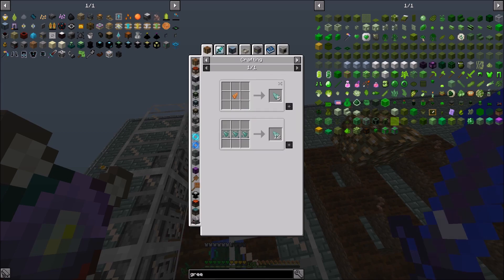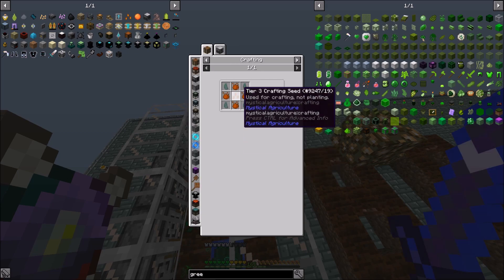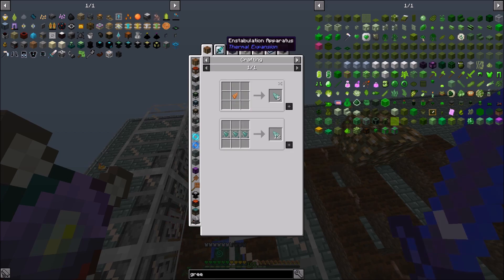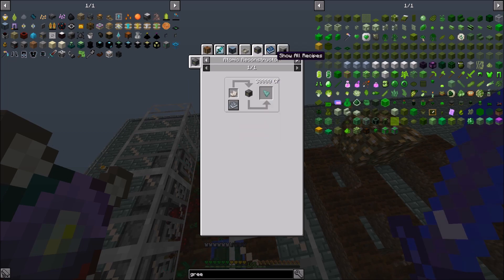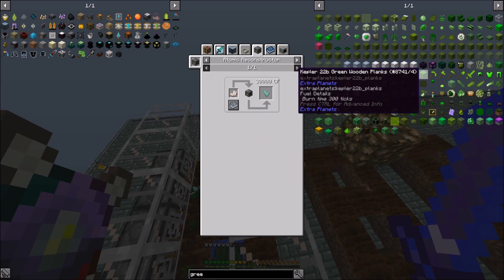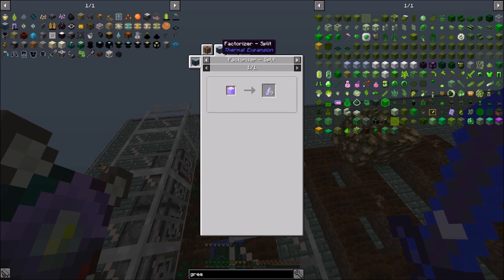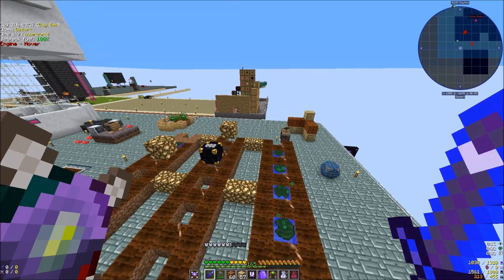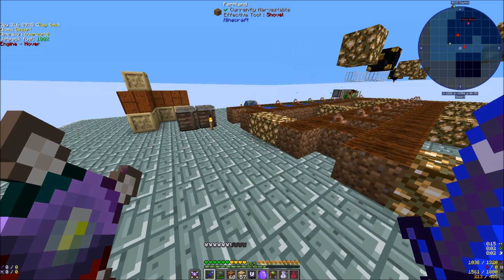Guardian seeds — we need guardian chunks which we don't have access to yet. Wait, no — it's not a loop. We can make prismarine, I totally forgot — the atomic reconstructor. So we just have to get the empowerer set up, which isn't that big a deal. We just need some cyan dye, which we can get from multiple locations now that we have different dimensions to go to.